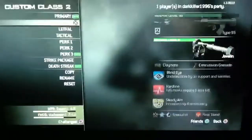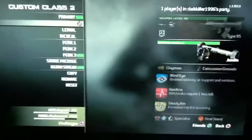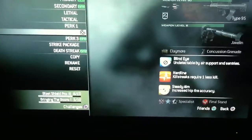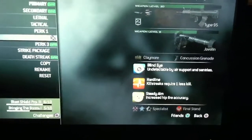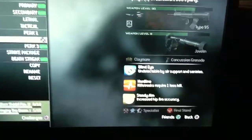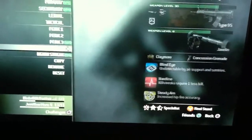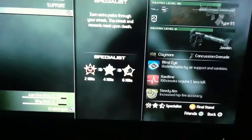Alright, today guys this is how to get a lot of XP. The first two guns don't matter, Claymore, doesn't matter, doesn't matter, perk 1 anything. For this one you're going to want to use Hardline, for perk 3 it doesn't matter. Now you want to go to Packages and put Specialist on.